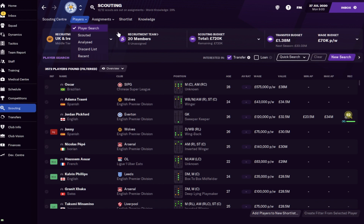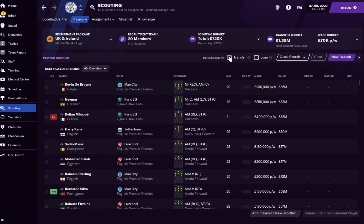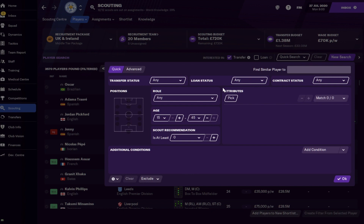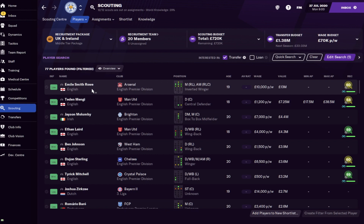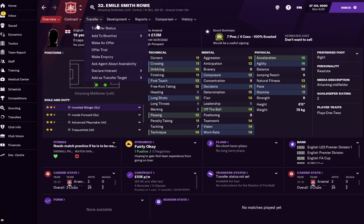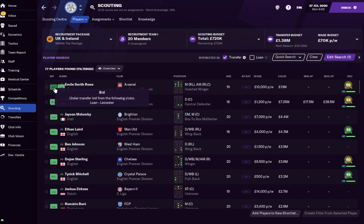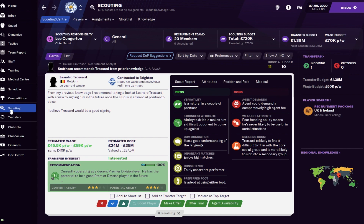The Player Search tab is where you can basically become a scout yourself - it currently shows every player interested in a move to Leicester City. You can adjust to show loan listed players only, which will save money. And what do you know - we've found Emil Smith Rowe from Arsenal who could potentially be a left winger for us. Loans are a very good way to get players into your club in Football Manager - we make an offer for the loan, it matches what Arsenal want, and they're essentially 100% guaranteed to accept.